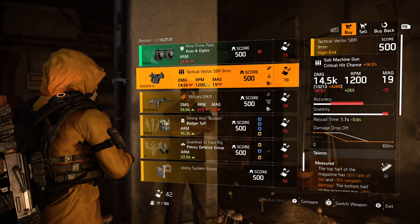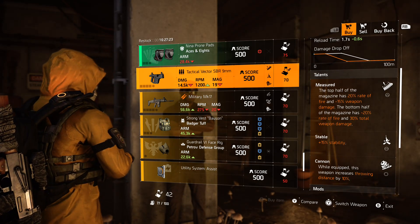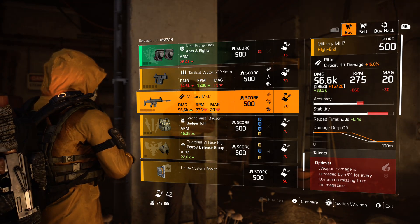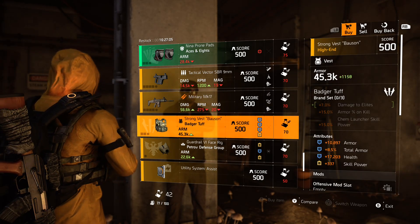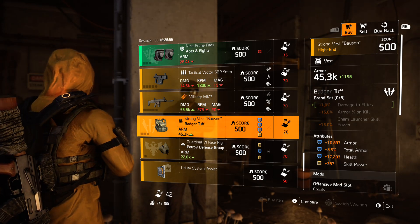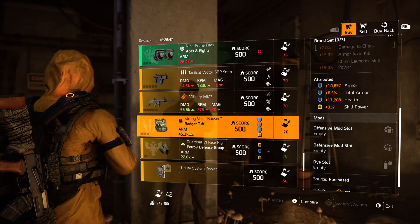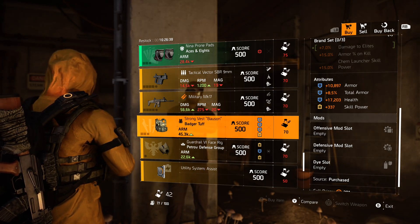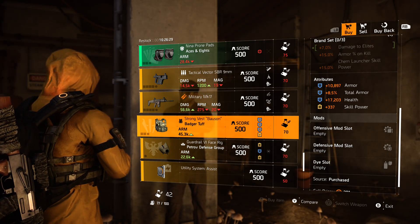Let's finish out with the high-end items. You've got the Tactical Vector 9mm — this one has 10,210 for the base damage, and comes with Measured, Stable, and Cannon. You have the Military MK17 with 39,829 for base damage, with Optimist, Accurate, and Cannon. We've got a Badger Tough chest piece with three blues and a yellow — armor at 10,897, total armor at 8.5, health at 17,203, and skill power at 337. It also comes with a red and blue mod slot.